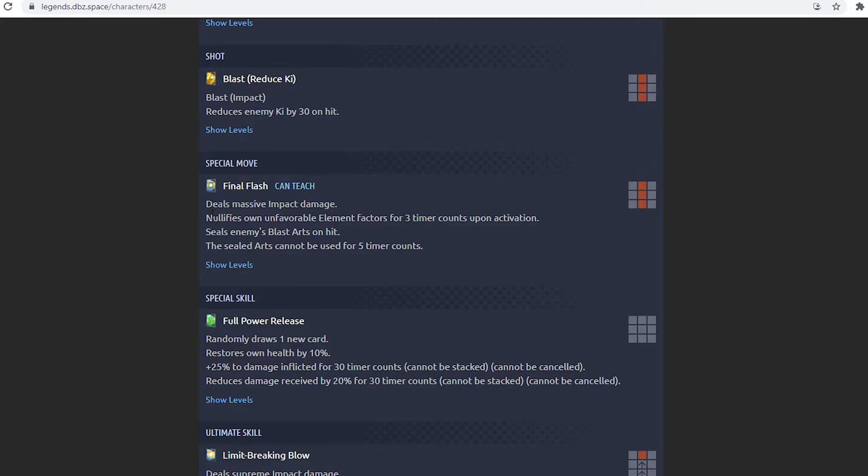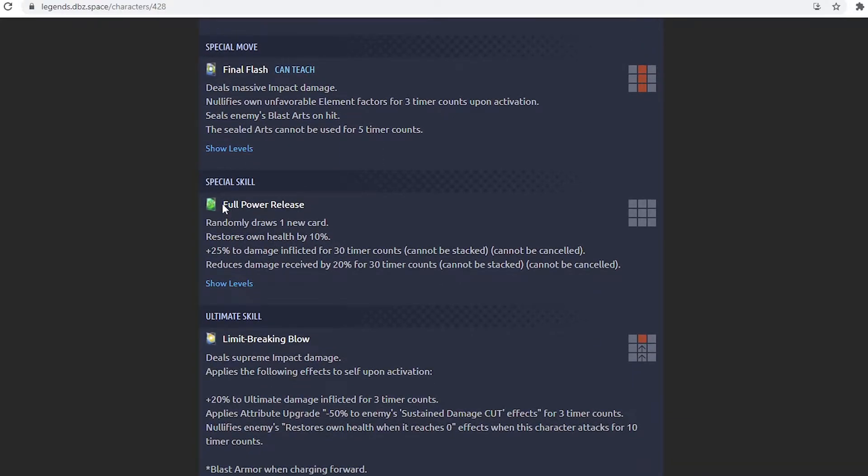His special move, Final Flash, deals massive impact damage, nullifies unfavorable element factors for 3 time counts upon activation, and seals enemy blast cards on hit — sealed cards cannot be used for 5 time counts. This is pretty strong. He goes type-neutral and then hits with the blue card — similar to Goku Black. They're pulling uniques from all different kinds of characters. This is definitely going to hit very hard, and on top of that he's sealing blast cards for 5 time counts.